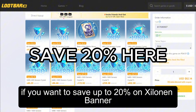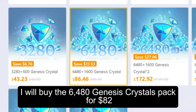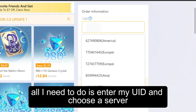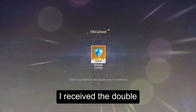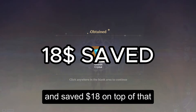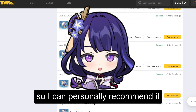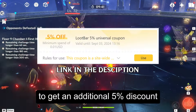If you want to save up to 20% on the Xylonen banner, visit lootbar.gg. I will buy the $6,480 Genesis Crystals pack for $82, which costs $100 in the game. All I need to do is enter my UID and choose a server. Since every top-up goes through Genshin top-up channels, I received the double amount of Genesis Crystals for my first purchase and saved $18 on top of that. Lootbar has more than 4,000 5-star reviews. I used Lootbar to send dozens of Welkins from my giveaways, so I can personally recommend it. Use my link in the description to get an additional 5% discount.